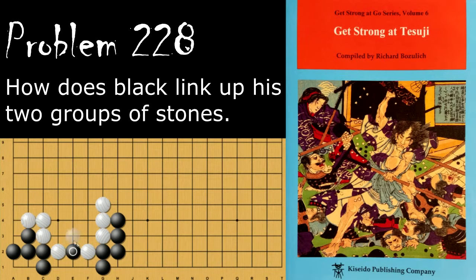Black's move is the wedge here, and if White ataris from on top, then Black descends. White cannot disconnect either of these without connecting first, and if White does connect, then Black will connect himself.